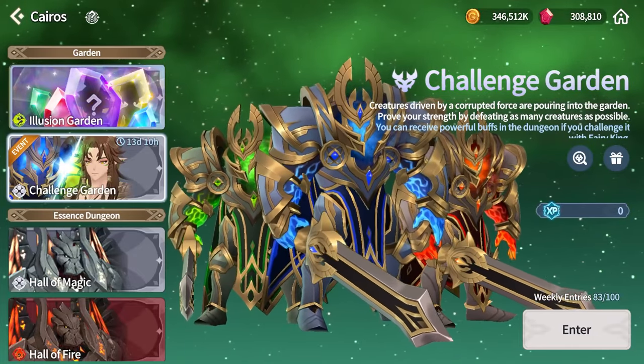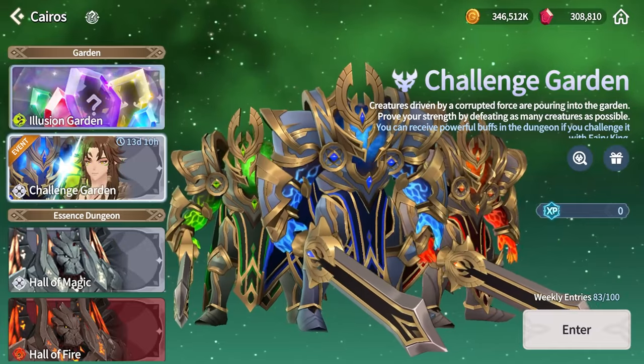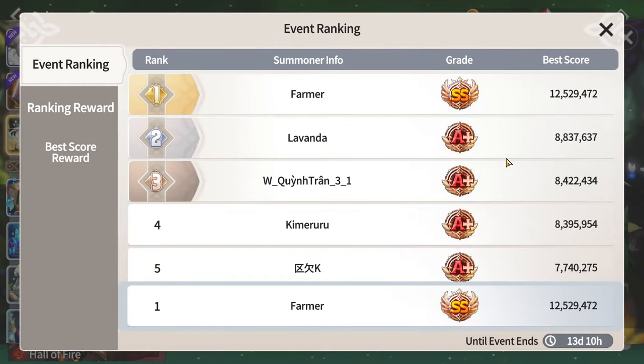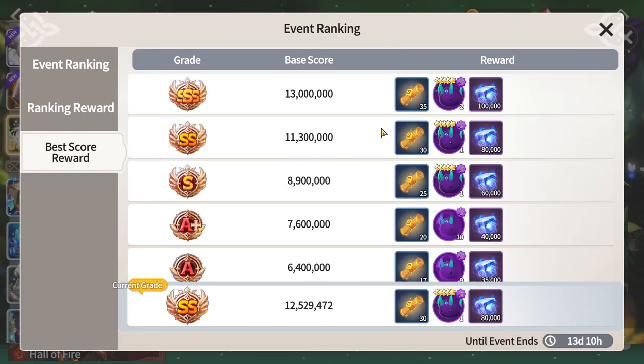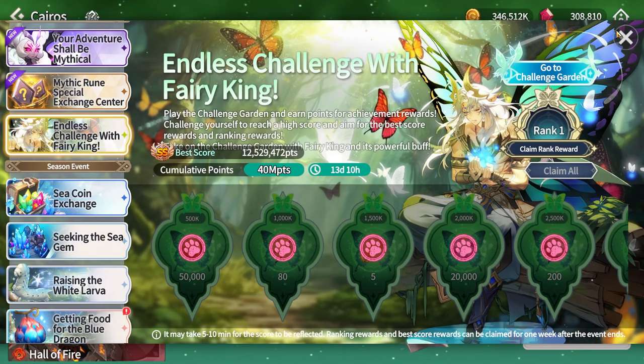Let's talk about the new challenge garden. I've been grinding it for about two hours now, trying various strategies. I'm sitting at rank one in my server with a solid lead. I've gotten an SS rank run and reached 12.5 million, which is just half a million away from the best possible in the world. I'm in the 30 mystical scroll bracket, but I don't care about the ranking — I'm sharing this so more people can do it. I'll showcase how I did my run and give general tips and strategies.